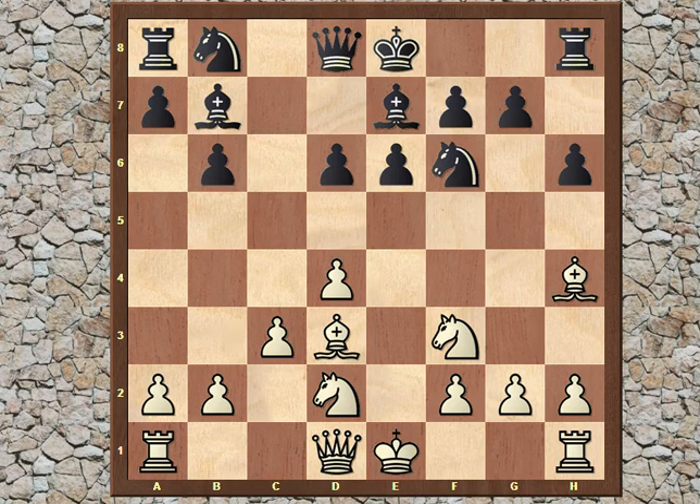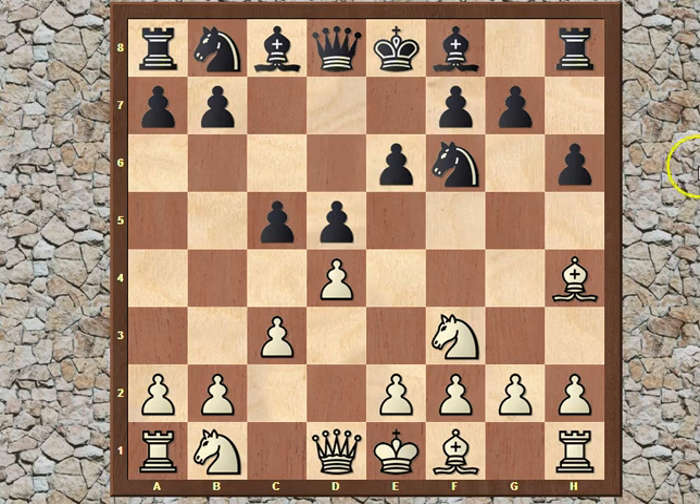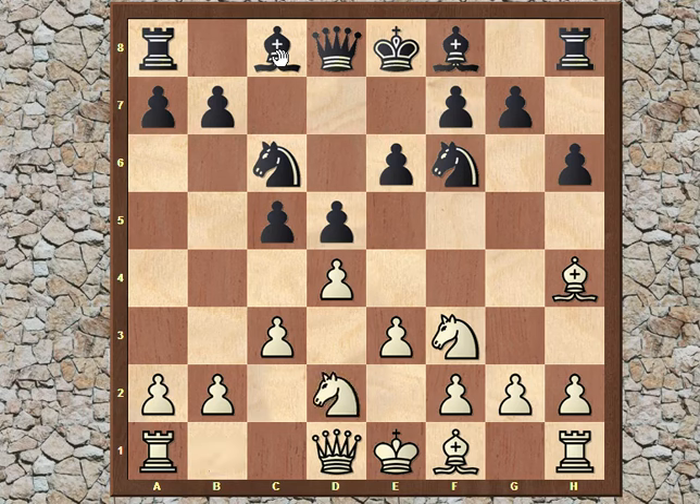That knight gets developed to d7, then castle, and then Black is trying to start pushing the pawns on the queenside, most likely. However, after c3, Almasi decided to go for d5 — going for the center. But once again, it is very important to know that the bishop on c8 could have troubles getting out and finding a good idea. So Ivanchuk played e3, development, knight bd2. So far, so good.